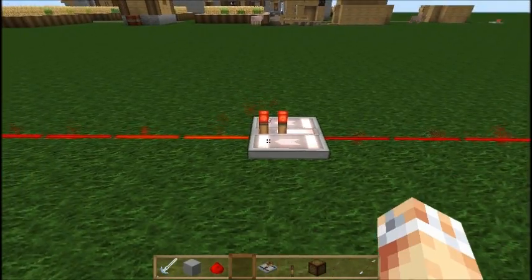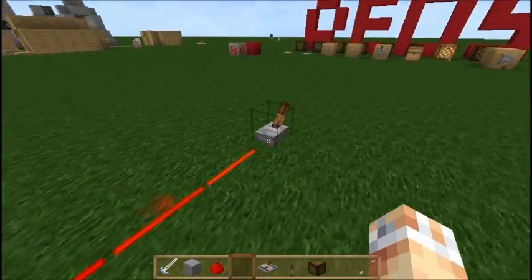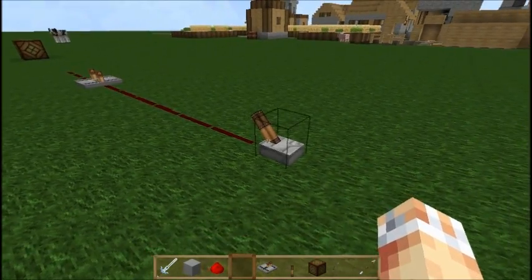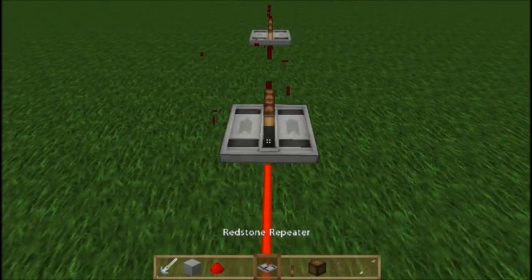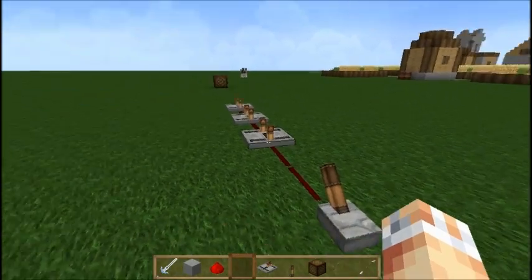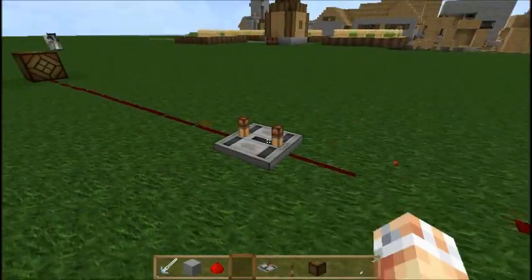You can change the time taken to output the current by right-clicking the repeater. If we right-click it a few times we'll see there is actually a slight delay between the flick of the lever and the powering of the redstone lamp. If we add more repeaters and set them to maximum delay, you see it takes a lot longer to turn off and a lot longer to turn on as well — because they're taking ages to pass through.